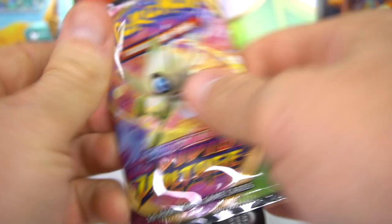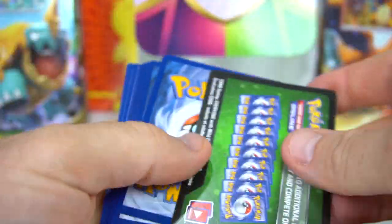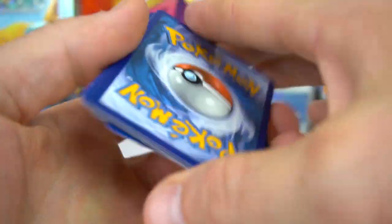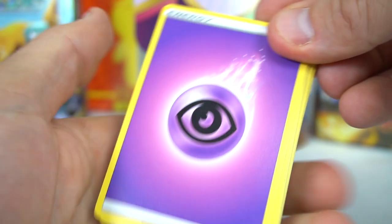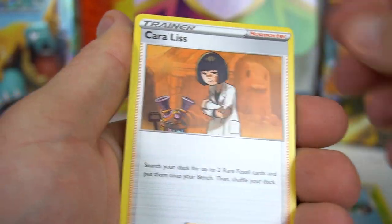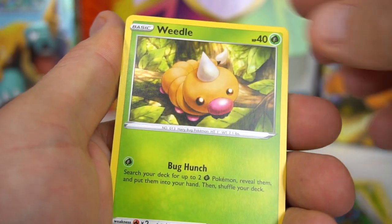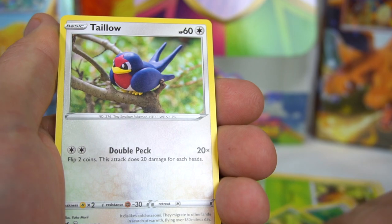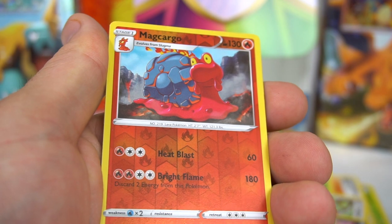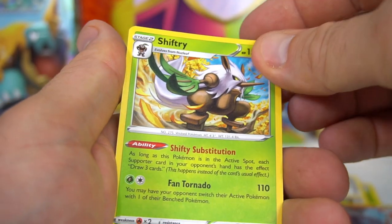A few more packs left. Water energy — nope. Ferrothorn, Gogoat, Karrablast, Weedle, Beldum, Weedle — two Weedles in the same pack, what? — Taillow, Sandile, Magcargo, and Shiftry.